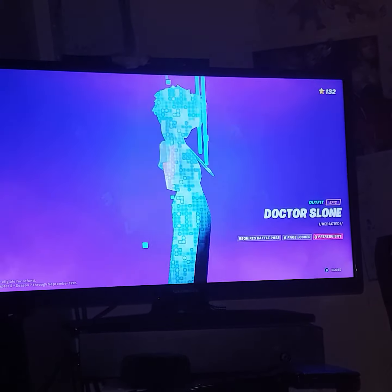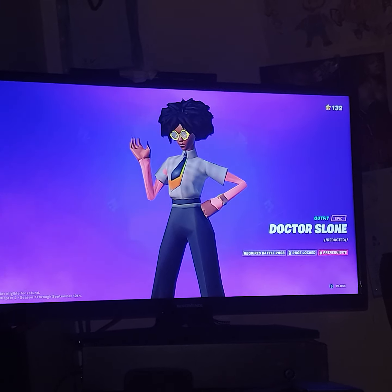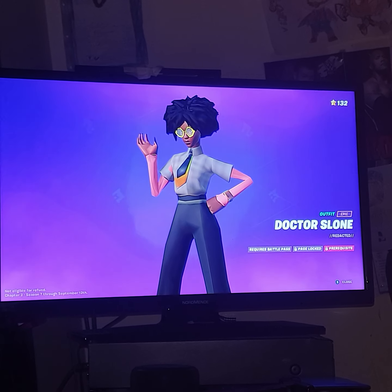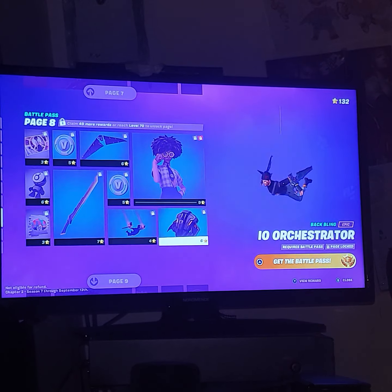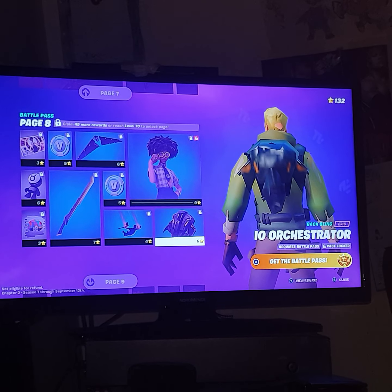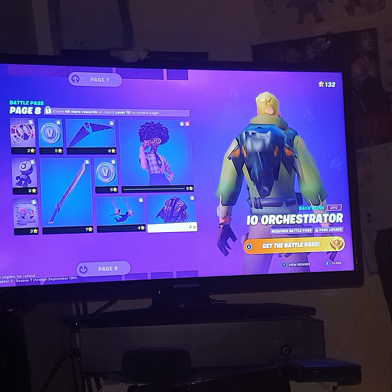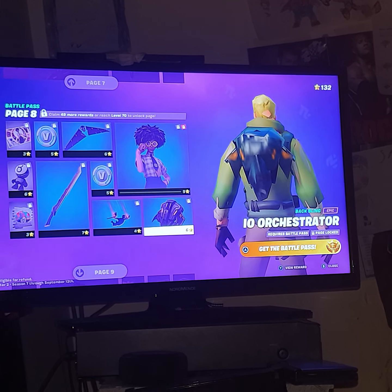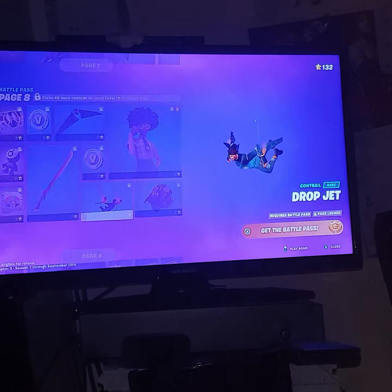Dr. Sloan is the main person of this season. Here's the plan: she's going to detonate a bomb that she has inside — I forget — the Corny Composite. The mothership is going to abduct her and the bomb, then it's going to blow off the mothership, which will probably fall down and crash, doing big damage to the island.